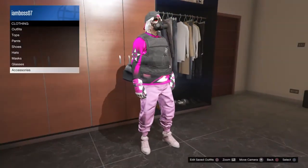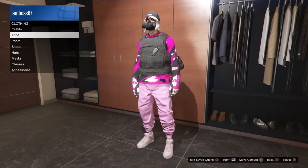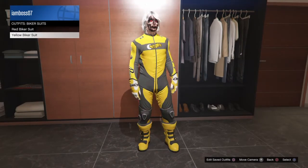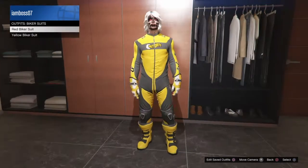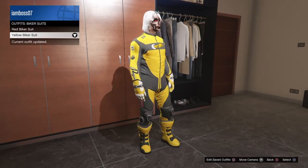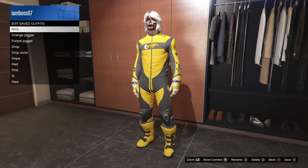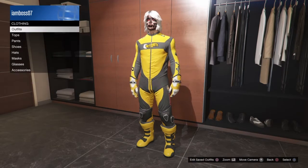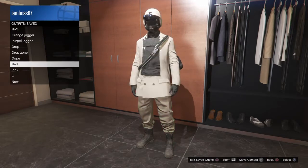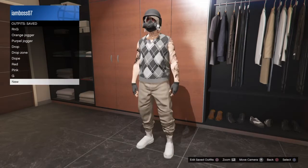First, go over to outfits, then go to racing jerseys and equip one — you can do it with any color, but go with the yellow one. Once you've done that, go over to bodysuits. First save this as an outfit, then go over to bodysuits and equip any of them.